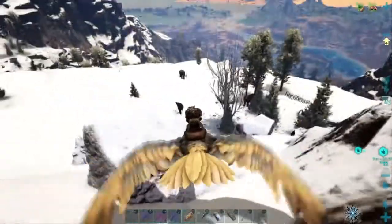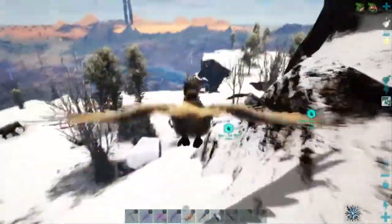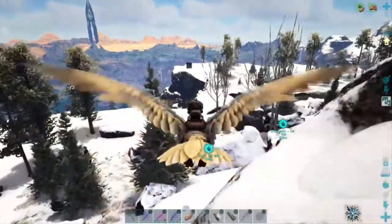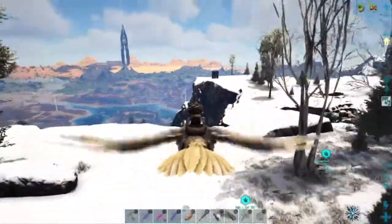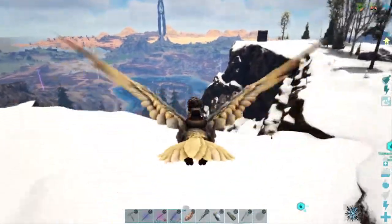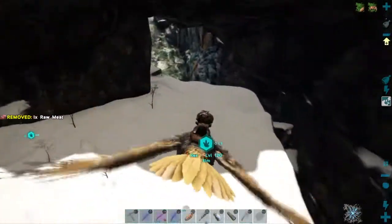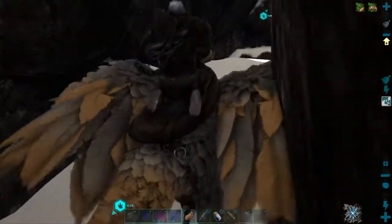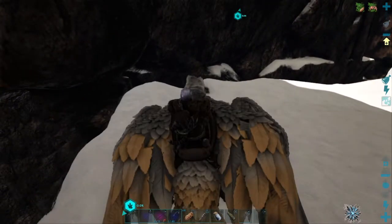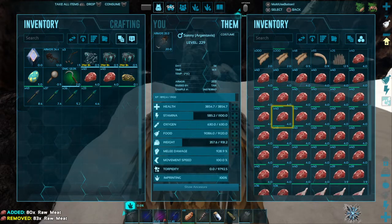We'll save that Argentavis to come back and feed the Yuty. We'll put all the prime meat we got right now on the T-Rex and then go back for the Yuty. Seen another Mammoth — what's it at? Stamina's gone though, we've got to land now. Mammoth, what level are you? 100 — we'll have to kill the level 100. I'm going to get into the T-Rex from this side this time. I can hear him snoring down there. Let's get the prime meat on him, hopefully get him up soon.